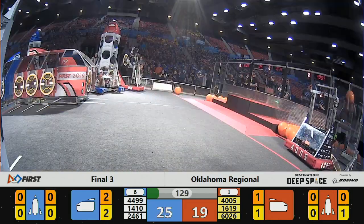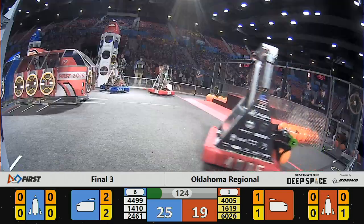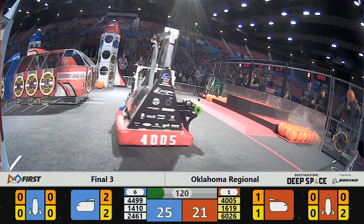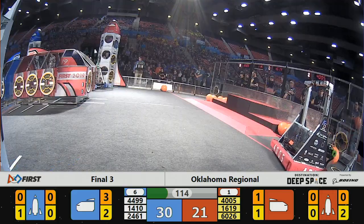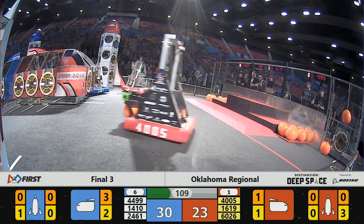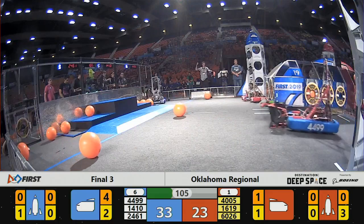44-99 on the blue alliance trying to get cargo pieces from their human players. 4005 flying across the field on the red alliance with 24-61, laying defense deep in red alliance territory. 16-19 easily placing that panel on to the red alliance's rocket. 14-10 on the blue alliance side trying to grab one more panel.